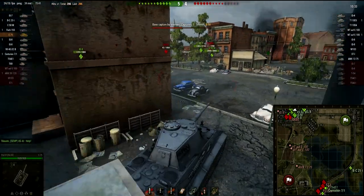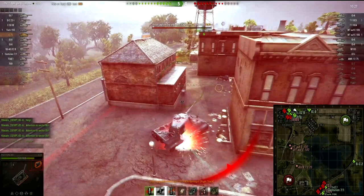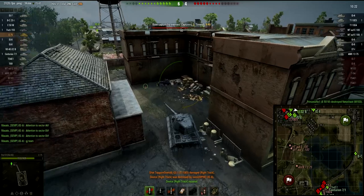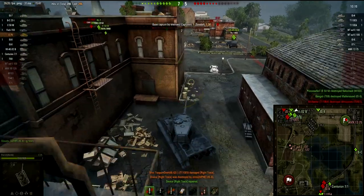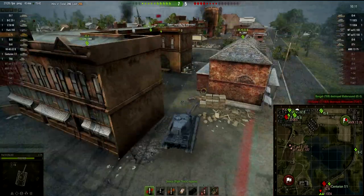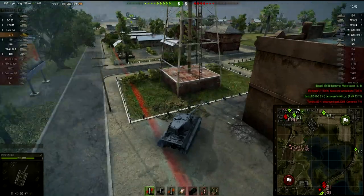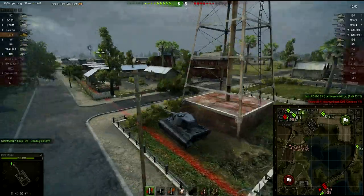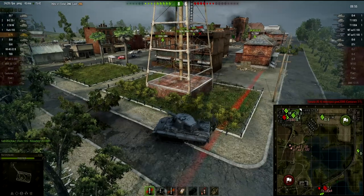I'm a little bit tunnel-visioning here and not seeing that we are getting capped. I think the AMX is in our base and I make a massive misplay — I turn my tank around instead of just driving backwards. But as you can see we already interrupted the cap, and I'm tunnel-visioning again and don't see that we've interrupted already. Now I'm doing the right thing, driving backwards so my strongest armor faces forwards, angling the tank and getting out of there.